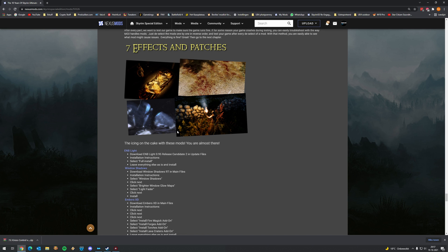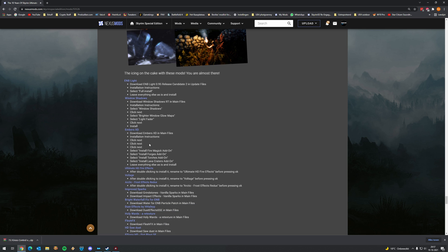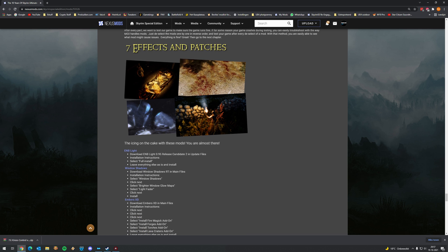Hello, welcome to part 7, the effects and patches part. What we're going to do here is the icing on the cake with these mods — some really cool mods which couldn't really be placed in any other category. Here you have a little bit of an idea what we're going to install: dust effects, enhanced blood textures, these nice embers, etc.